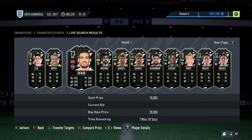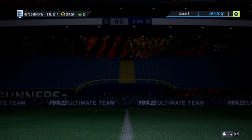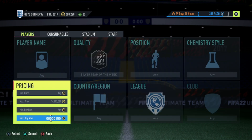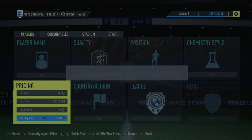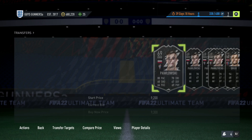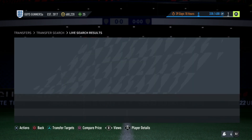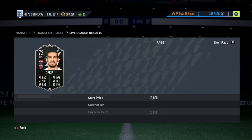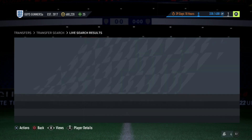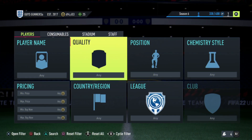With silver TOTW cards being uncontested due to current promos, you can often win them very cheaply — sometimes even under 9,000 coins — because people undervalue silver cards versus gold in-forms. You can also snipe these cards using the compare price back-out mechanic while waiting for bid cards to expire. Find the cheapest buy now, which might be around 9,600 coins, then back out and buy any card listed cheaper — like 9,000 coins — knowing the minimum buy now is at least 9,500 coins.